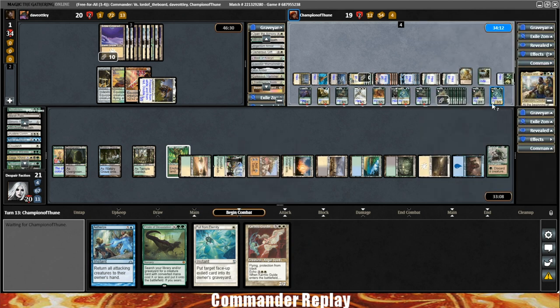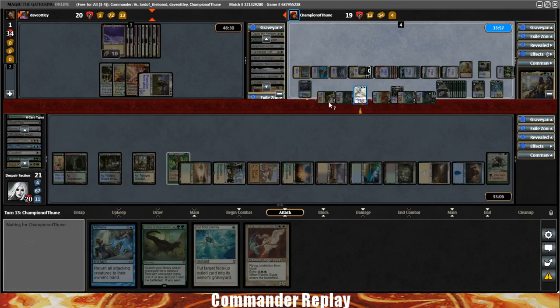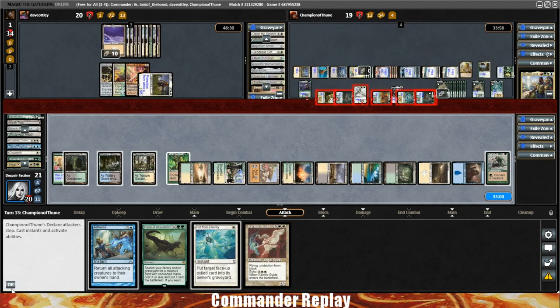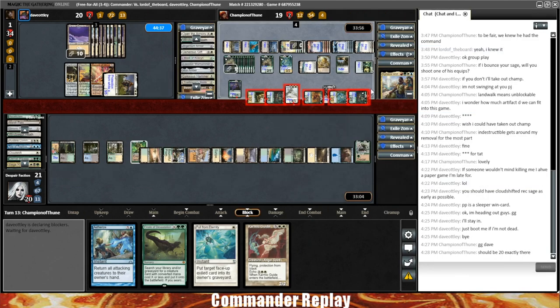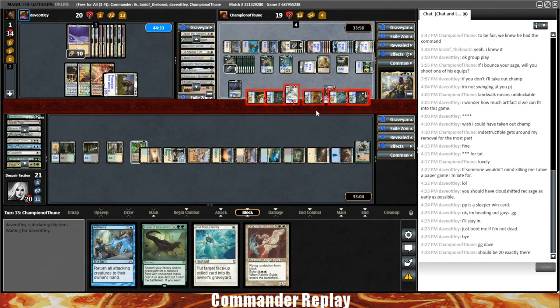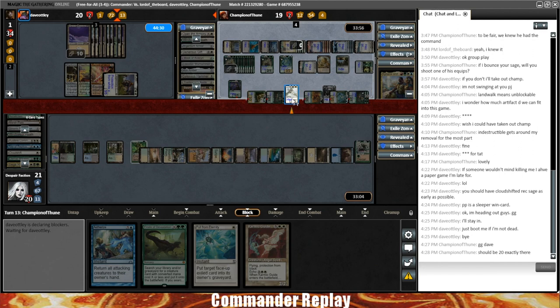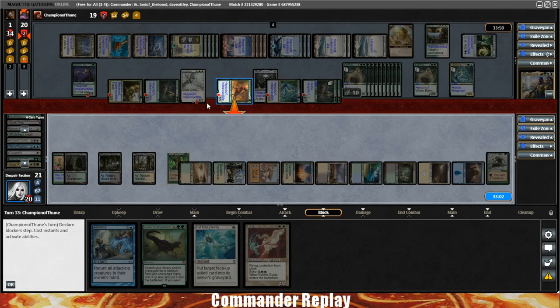Everything attacks into Dave. I haven't done the math — don't know if he'll survive or not. Comeuppance would be hilarious. Opponent says that should be exactly 20 — I count 21. So Dave is going to go down to combat damage; this is lethal on him and he has no answers. Down he goes.